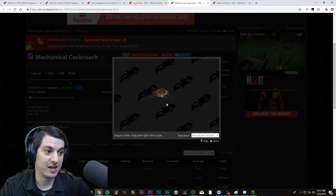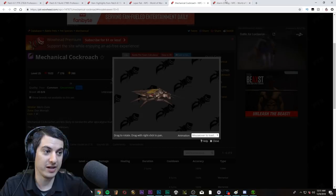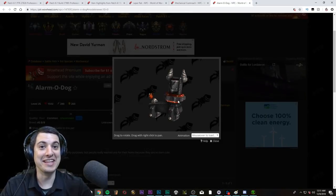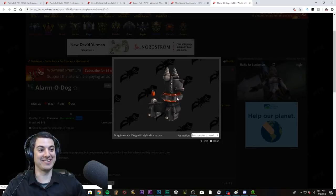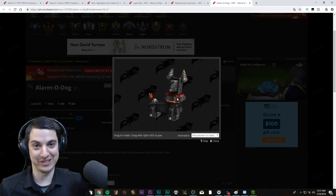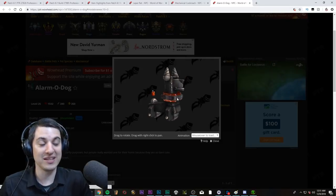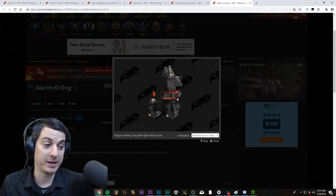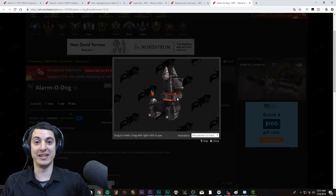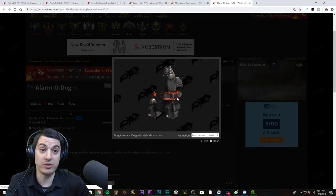This guy is kind of ugly. This cockroach — he's made of metal, that's kind of scary. And then this little guy, the Alarmo Dog, is my new favorite buddy. Definitely go farm this guy — he's going to sell for a lot of gold on the Auction House. Whether he's good or not as a battle pet I don't know yet, but they are cageable, so you can sell these.